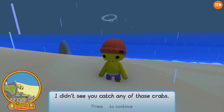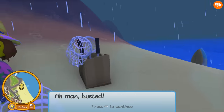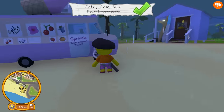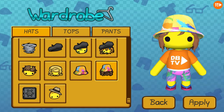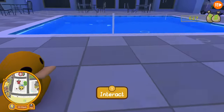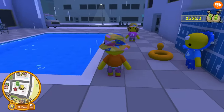I didn't see you catch any of those crabs. You got this wobbly to do that for you. Man, busted. Oh, we unlocked the bucket hat! Oh, thanks, girl. Let's go and put it on. Let's go see if there's one with hair there. Oh yeah, there is! She has hair, too. Oh now I really look like I'm going to the beach. Yeah, me too.